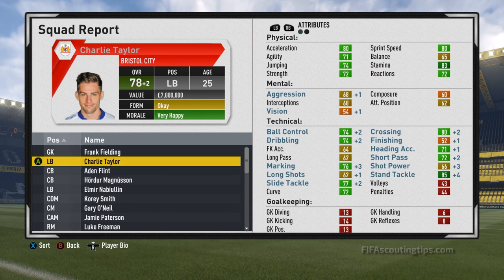And here is Taylor after 3 years of growth. He's now up to 78 overall at 25 years old — just 2 points off his potential but he's got plenty of time left to grow even more. His tackling stats are looking really good, especially that stand tackle at 85 now — going to be amazing in one-on-ones. He's got 77 slide tackle and 76 marking. His pace has gone up and it's now 80 for both sprint speed and acceleration, with 83 stamina as well. In fact, all of his physical stats bar balance are now green. His heading is good too: 74 jumping, 71 heading accuracy, and he's 6'1, so useful in the air. And 80 crossing, giving plenty of opportunities to his teammates when he gets to the byline. Very good whether you play him at centre back or full back.